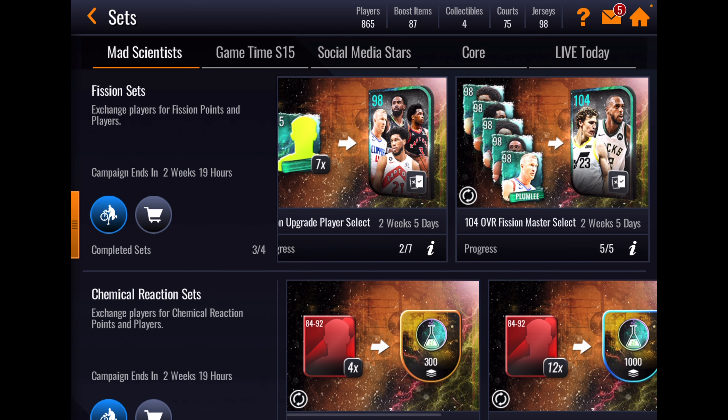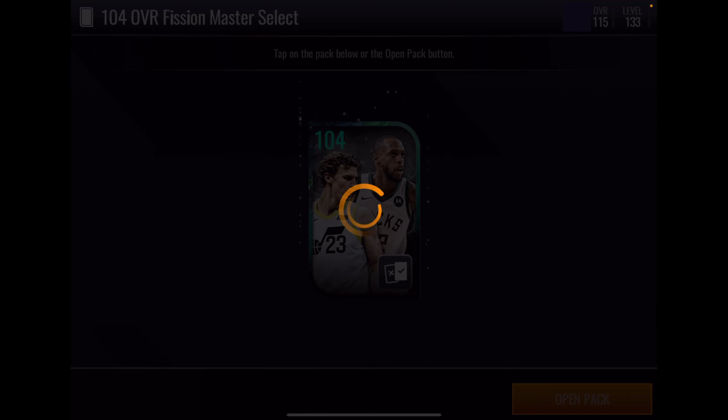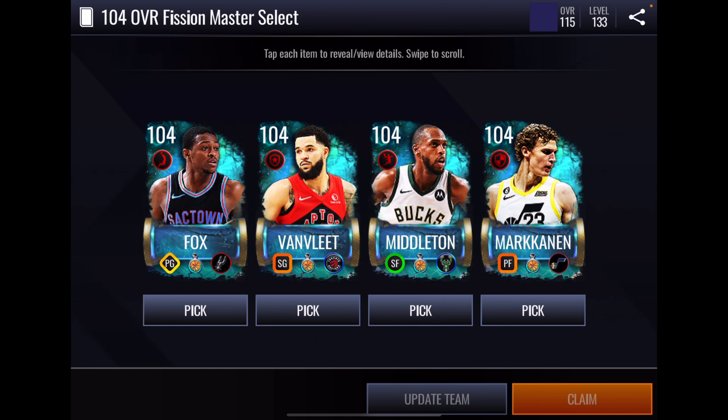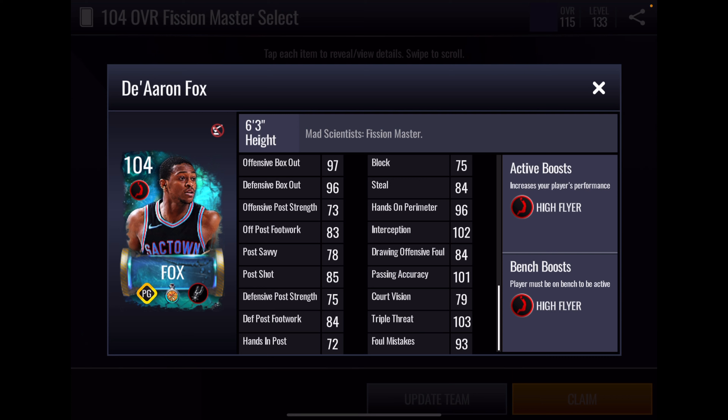We're starting with the vision masters. We'll claim this one here — De'Aaron Fox. He has a plus four high flyer boost to position. Athleticism stats look really good. Rebounding looks good; box out looks good. Inside offensive game looks good; perimeter shooting looks outstanding. On defense, 85 on ball is very low for a 104, and so is the steal — those are the two stats I'm really looking for with a point guard. 96 hands on perimeter and 102 interception are good. Playmaking stats, except for court vision, look pretty good.